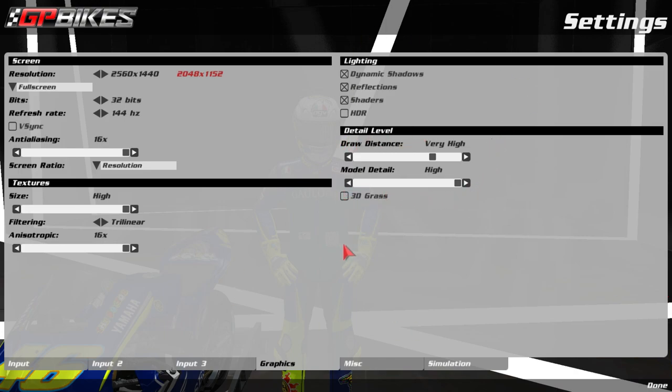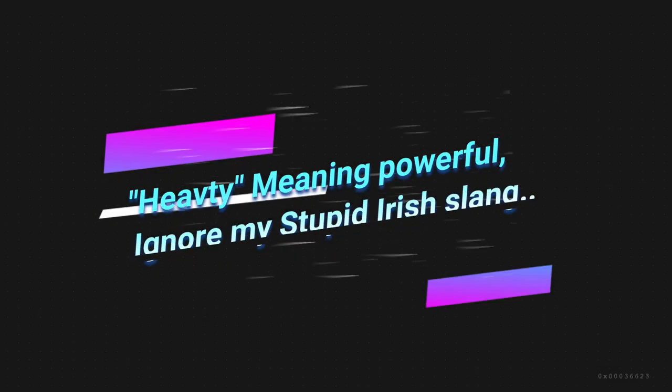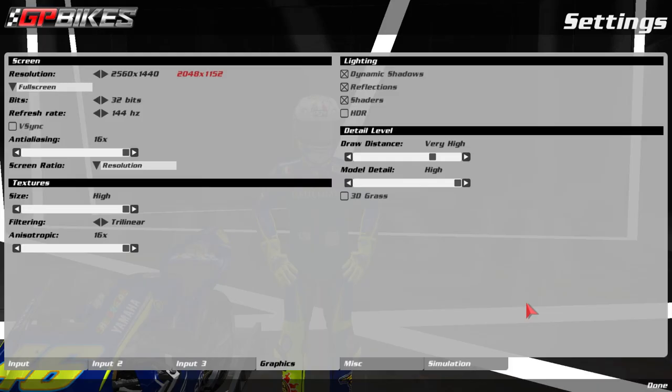Even if you have a lower-end PC, prioritize textures to high completely. You can turn down all the filtering and model detail settings — that'll be better for your PC but it won't affect the connectivity issues. Now, GP Bikes isn't the most optimized game. I have a pretty hefty PC and even at the best of times I struggle to get 60 to 100 FPS in a league race.